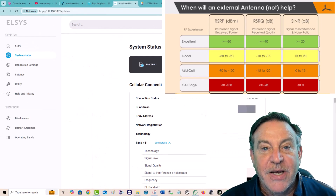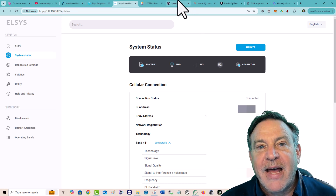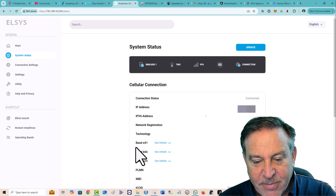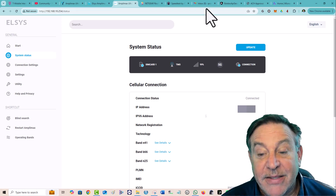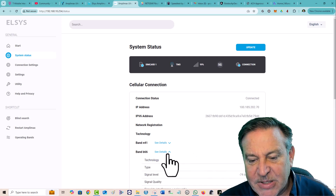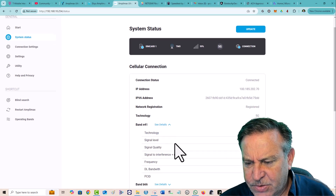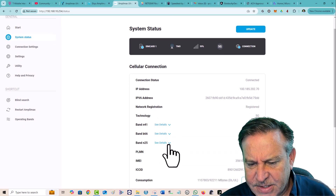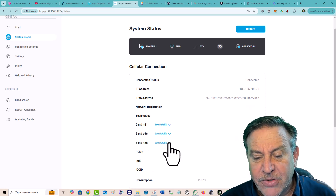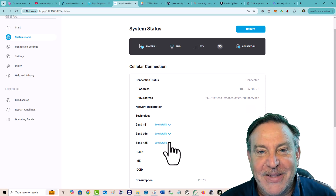I put it in NSA mode — non-standalone — which means I'm using b66 as the primary band, a 4G LTE band. You can see it labeled as PCC, which means primary component carrier. Pulling up the second signal, it shows SCC — secondary component carrier — and n41 is also in the mix. It's a really interesting configuration.